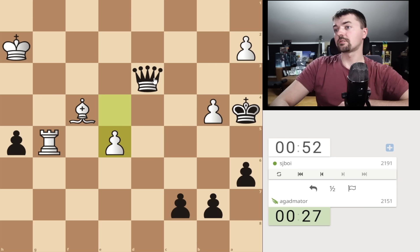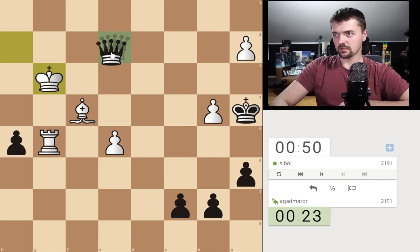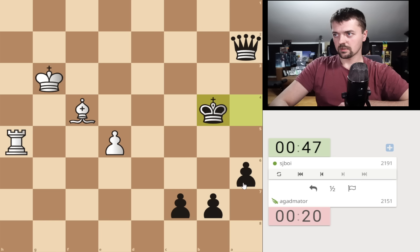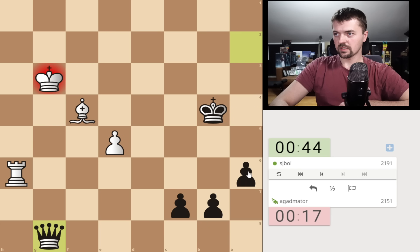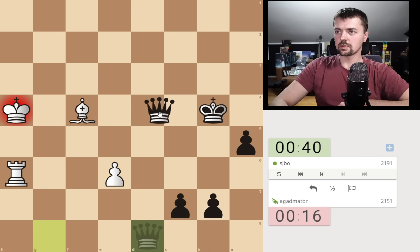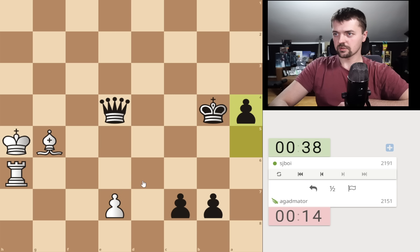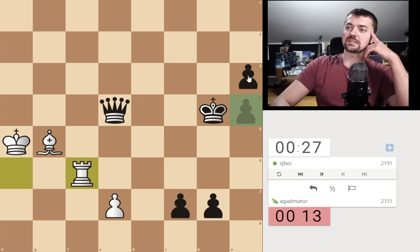He still has some counterplay — I don't believe in his counterplay, but he can still defend. Now we push the pawn. He wants to cover that square, so let's push. There we go, put the rook behind the pawn and push. Is this winning? I can give up the queen and then win his rook, and then the two pawns will beat the bishop — in 14 seconds, I guess so.